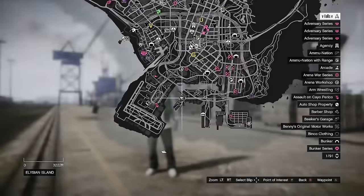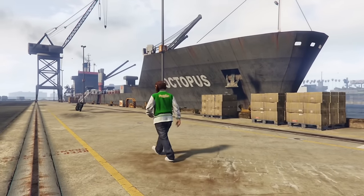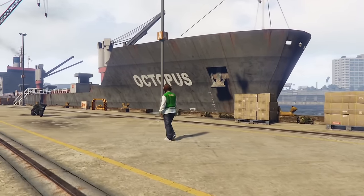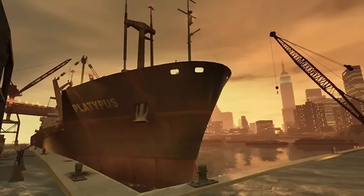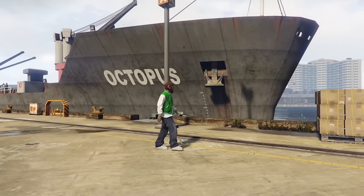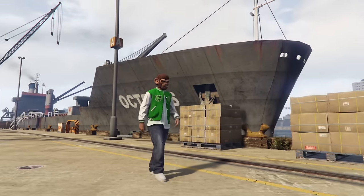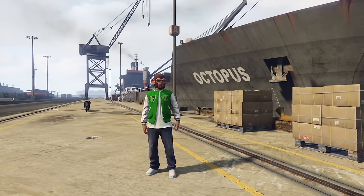There is a cargo ship at the Los Santos docks named the Octopus. I'm most certain this is a reference to the ship that Niko Bellic arrived to Liberty City on in GTA 4, called the Platypus. Both are aquatic creatures — the octopus a bit more than the platypus. It's definitely a cool nod to GTA 4, and I believe the Platypus is actually not seen in GTA 5 at all.